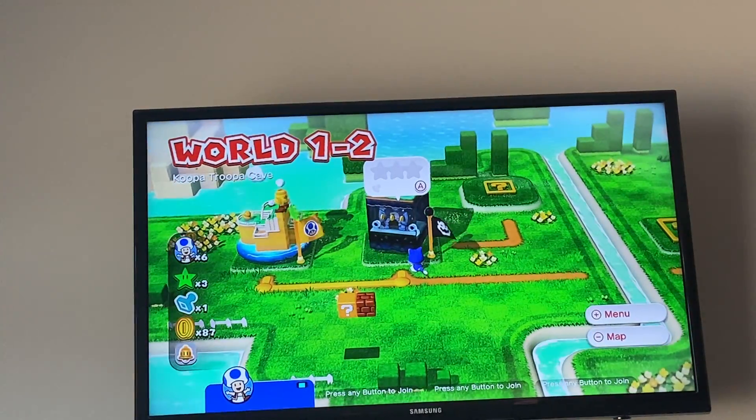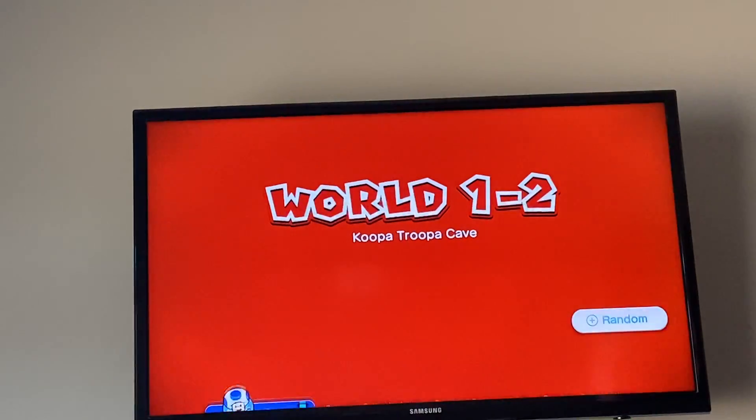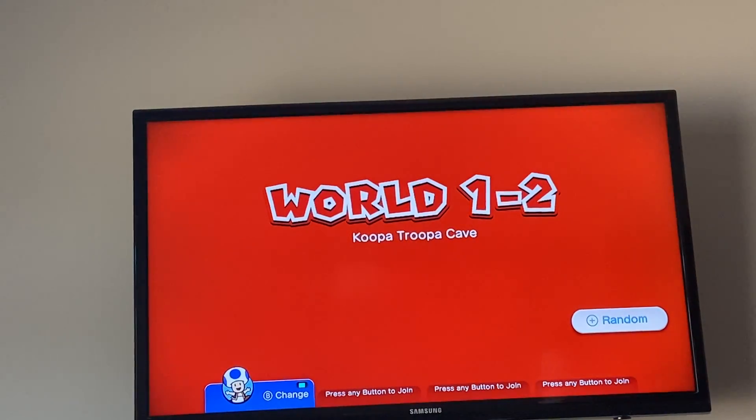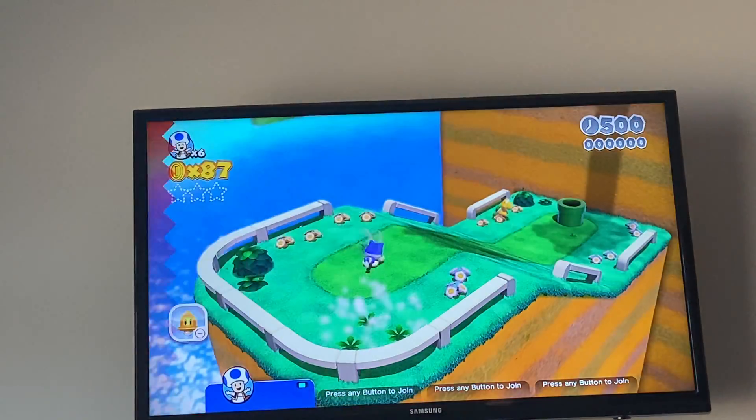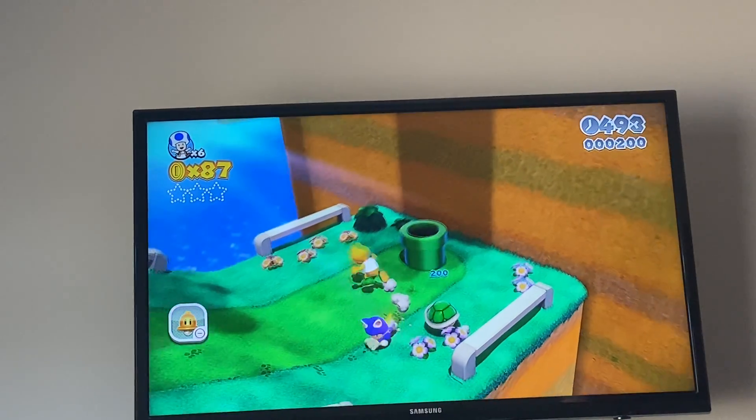Next up is 1-2, Koopa Troopa Cave. Well, let's get into this one. Right off the bat there is a Koopa, which Koopas you can jump on.